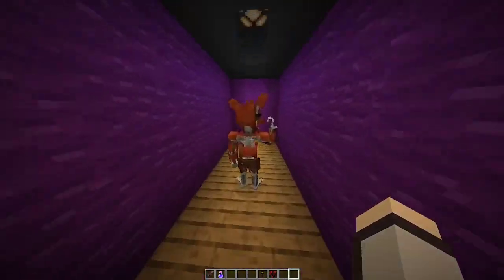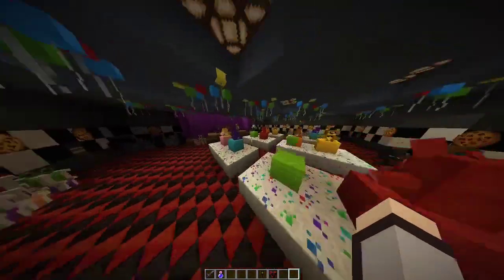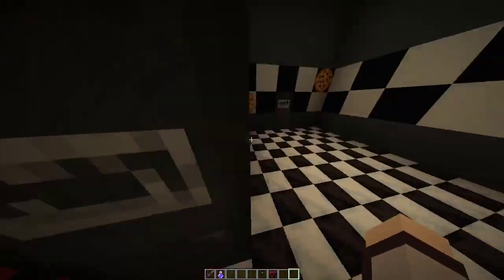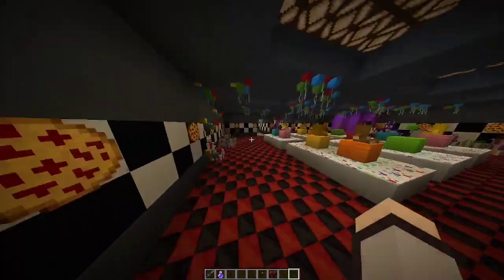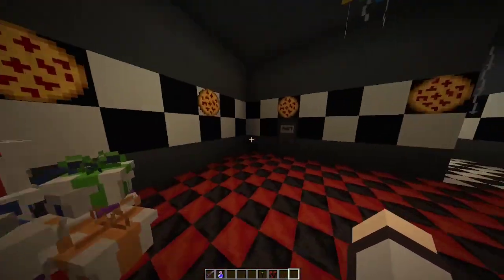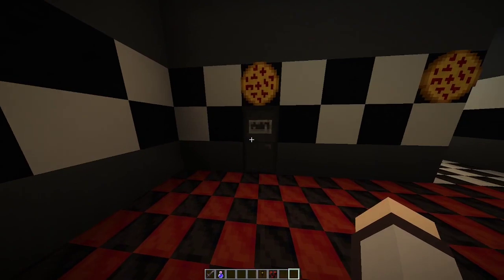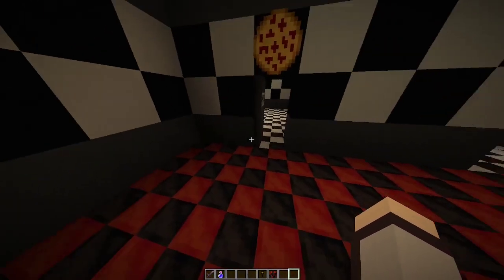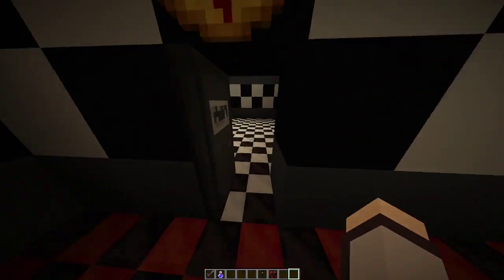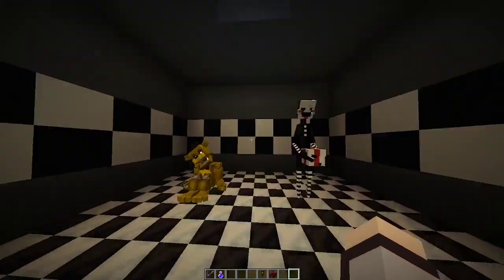By the way, Foxy's over here — why is he turned this way? There we go. What I decided to do with FNAF 1, instead of building the kitchen — which we've never seen except maybe in FNAF VR — I put in here the two animatronics theorized to be there: Golden Freddy and the Puppet.